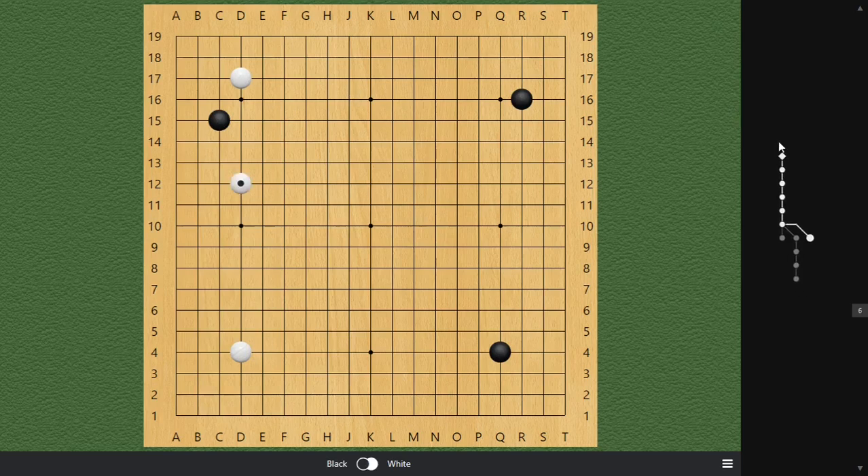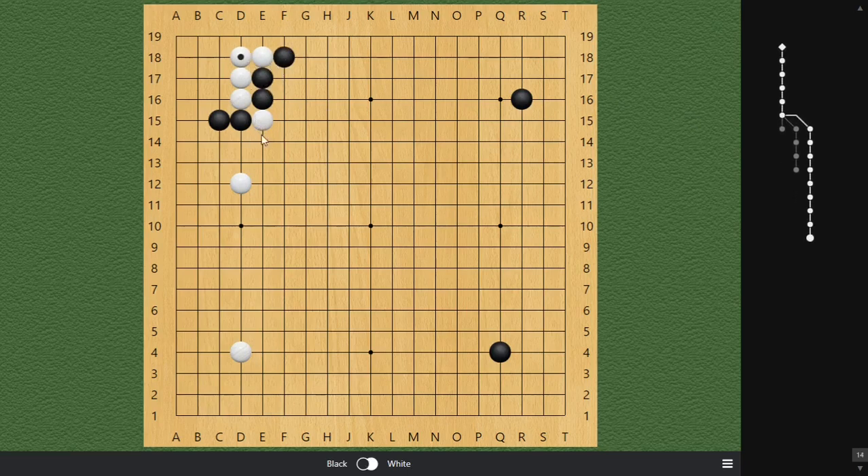Let me show you what I mean. Say white goes ahead and plays a two-space high pincer. The correct variation for black is to play this pressing move, forcing white to go into a fight. I'll quickly play out one of the possible variations recommended by AI. When black hops here, white has a few choices — already several branches leading to very complicated variations — but I can show you what AlphaGo has once recommended: to play this move, which already looks very tricky.